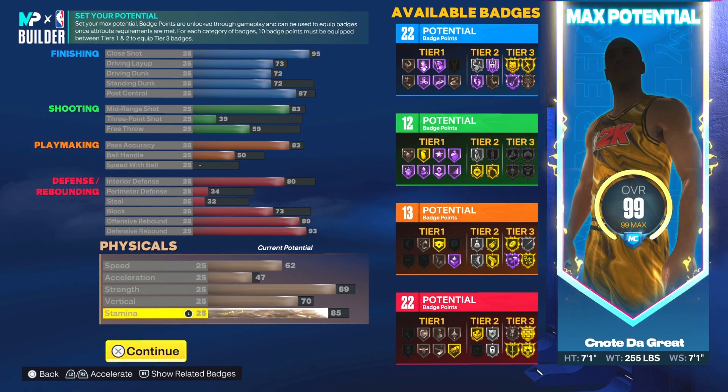After you're done, you should have 22 finishing badges, 12 shooting badges, 13 playmaking badges, and 22 defensive badges. This build is going to change your life — not enough people have this inside-the-arc glass cleaner build, and at seven foot one you can create your own bucket. Keep in mind you still get four free badges at the beginning that you can put wherever you want — boost defense, boost finishing for the tier-three badges, whatever you prefer.